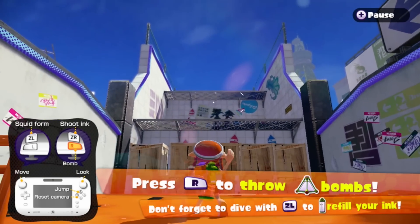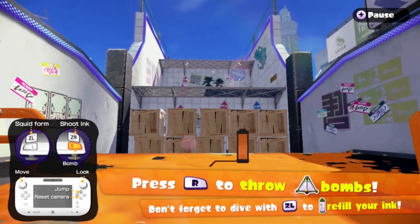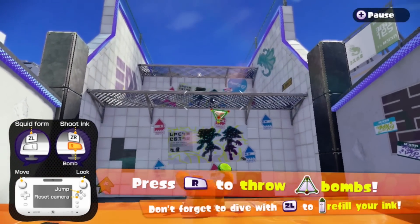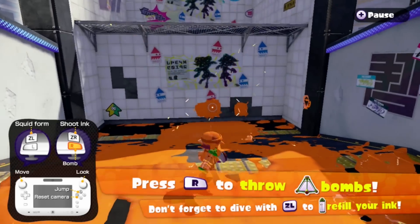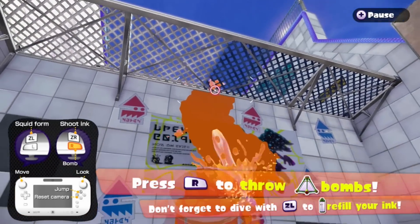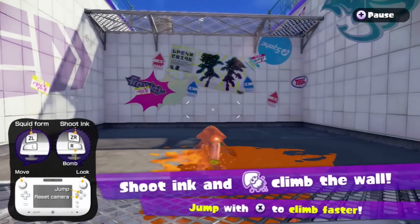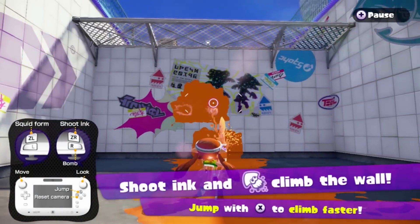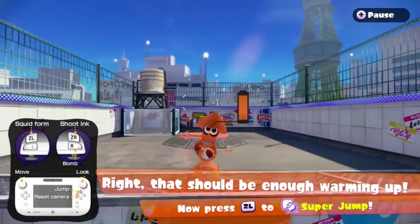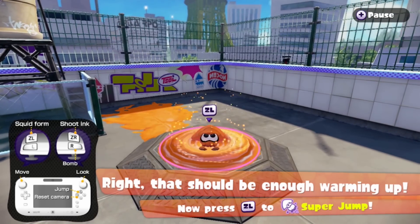R is to throw grenades — I know it's a bomb. I'm low on ink. Can I throw as many ink grenades as I want? Wait, it costs a whole grenade of ink. So I can just spam this. This is my first time playing this, obviously — I'm pretty sure this is everybody else's first time playing too. I can shoot the ink to climb faster. ZL for super jump — we should get started.